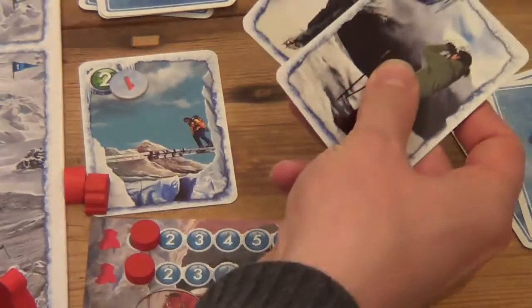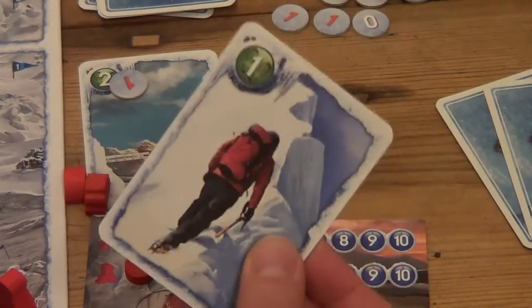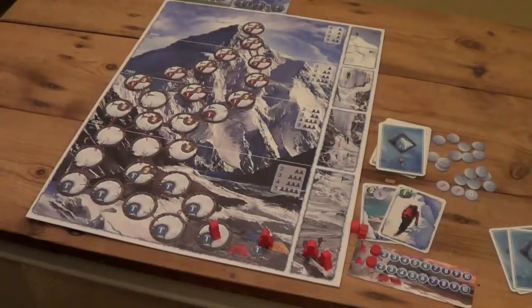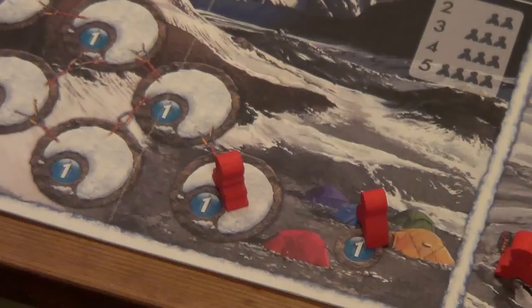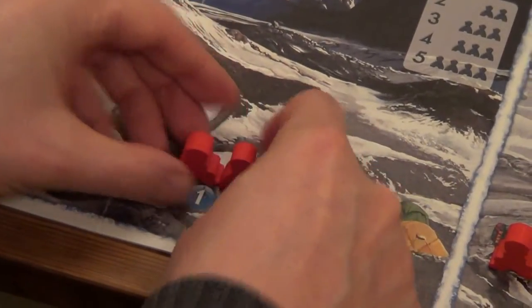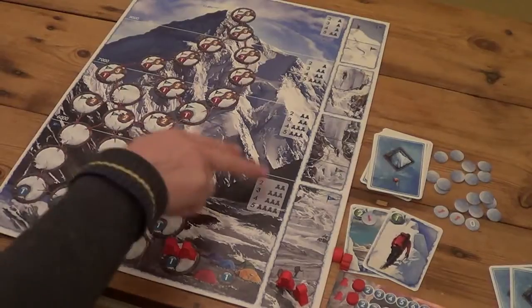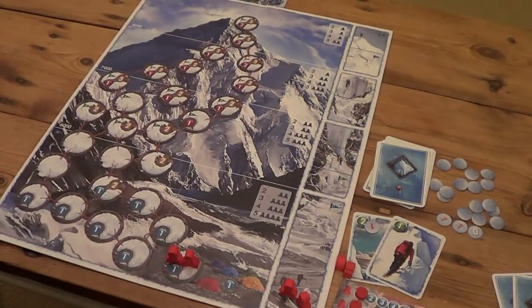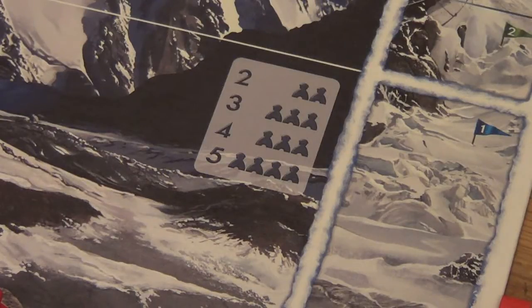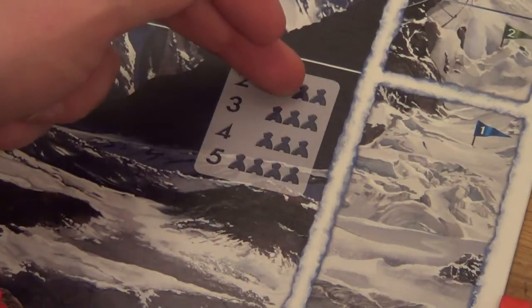I've taken care of the risk and I've got two cards left. I'll play my second card for its one movement point and move my second climber to the same spot - now both climbers are in the same space. You'll notice a small chart at each altitude level of the mountain that tells you how many climbers can share the same space. For two players you can have two climbers per space; three players, three; four players, three; five players, four.